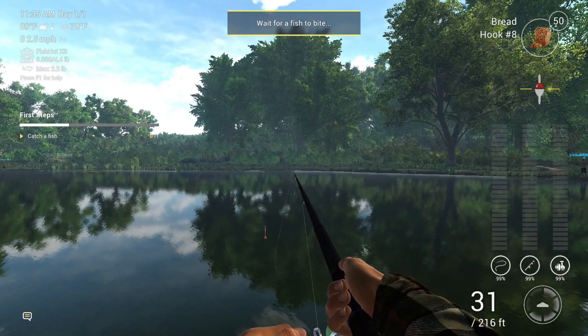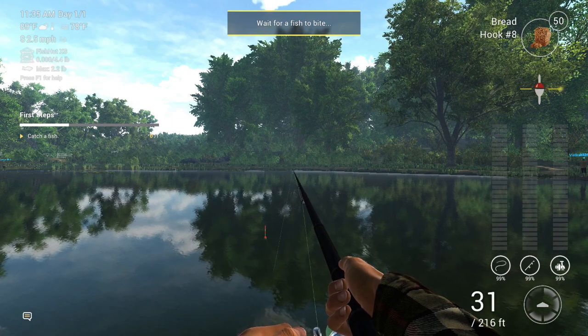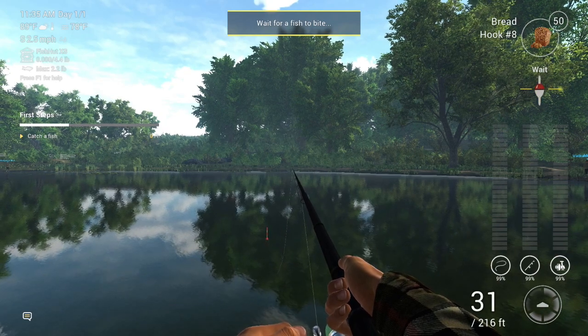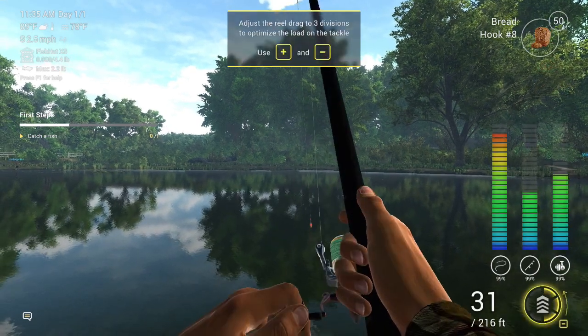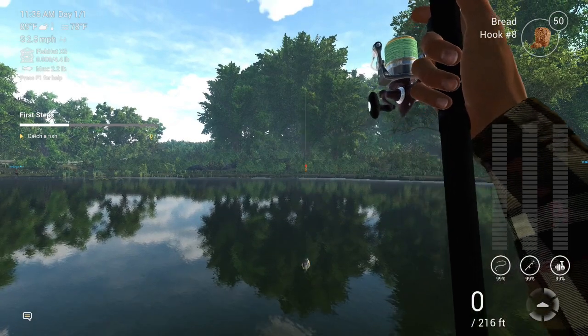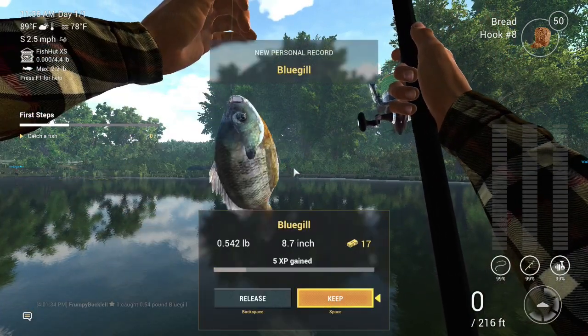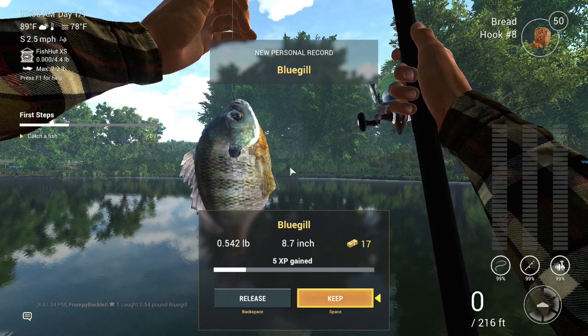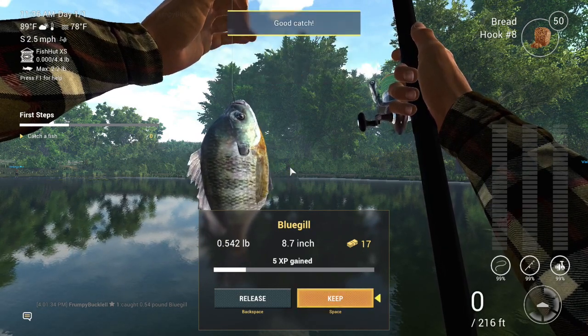We're in there — wait for a bite. As you can see, we're 31 feet out. We've got our bait up there, everything's at 99%, and the drag is set at three quarters. There he is — he bit! We just hit the right mouse button to set the hook. There's a new personal record — we caught our first fish. It's just like real fishing: wait for the bobber to shake and jerk down.